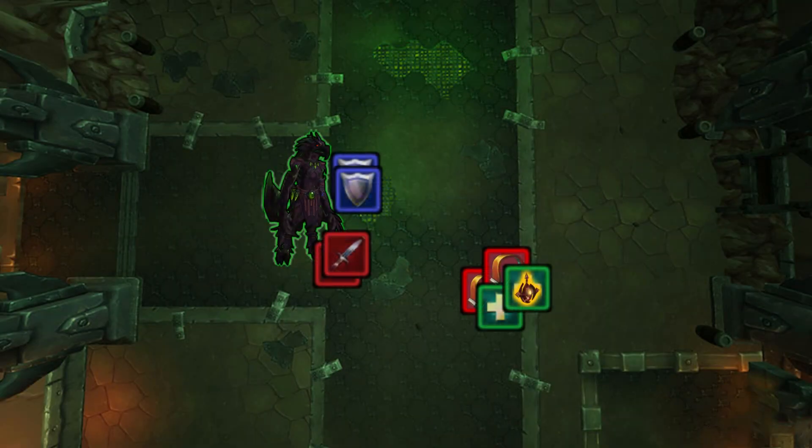As for positioning, you want your ranged to be at the back left of the room and your melee and tanks to be somewhere in the middle with the boss.